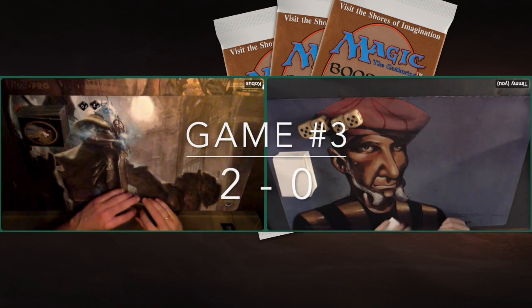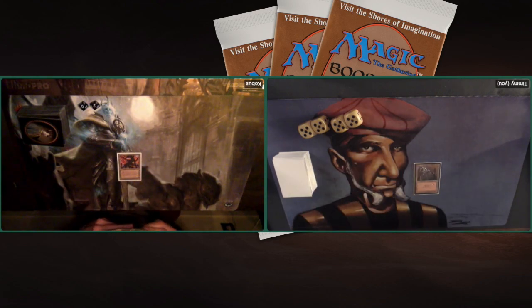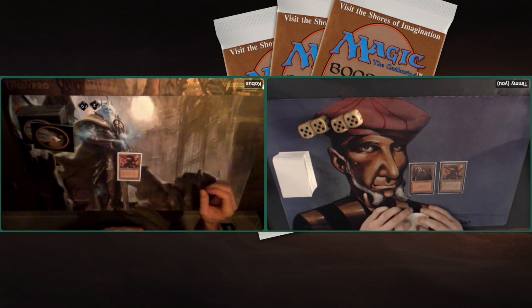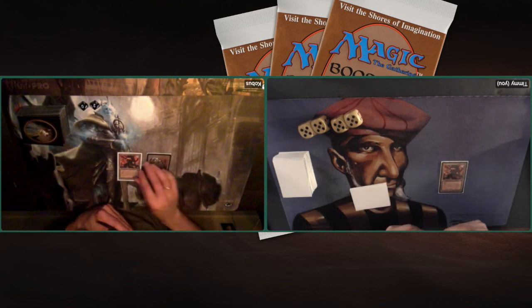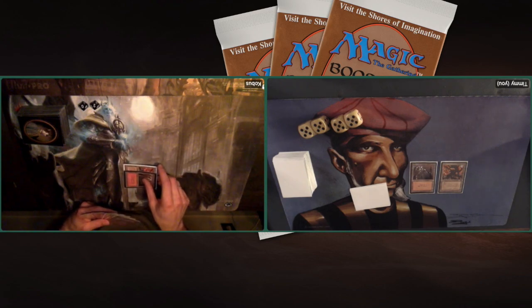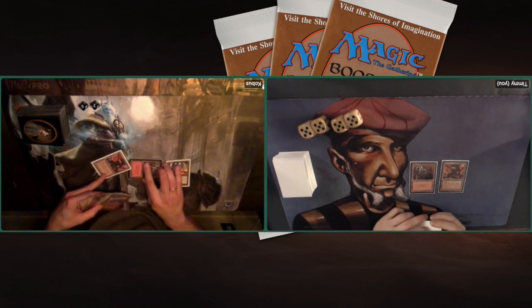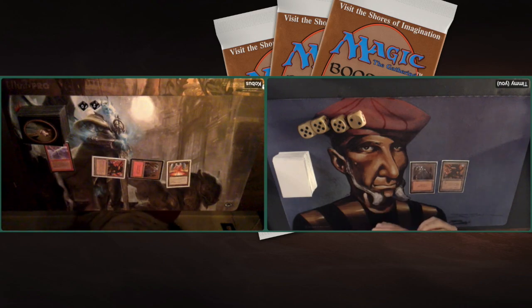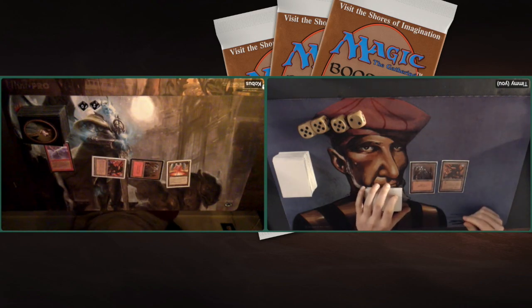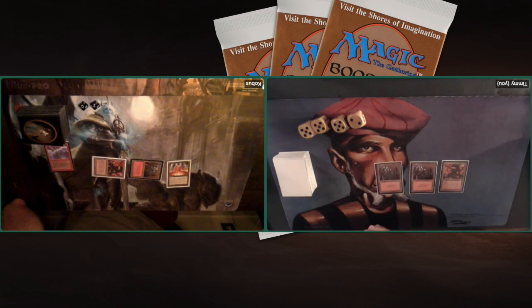Game number three — the final game. I'm two games down already, so Kobus, you've got this one. But maybe I can get game three. That second game was very, very close. There's a Mishra's Factory by Kobus, and I'm also playing a Factory. It looks like I'm passing turn. It's so hard to play against a deck with so many ways to just deal damage out of nowhere. There's a Mana Vault — kind of scary. And there's a Chain Lightning. At least not a Suchi — could have gone Mana Vault into Suchi, but that didn't happen. A Chain Lightning putting me down to 17.